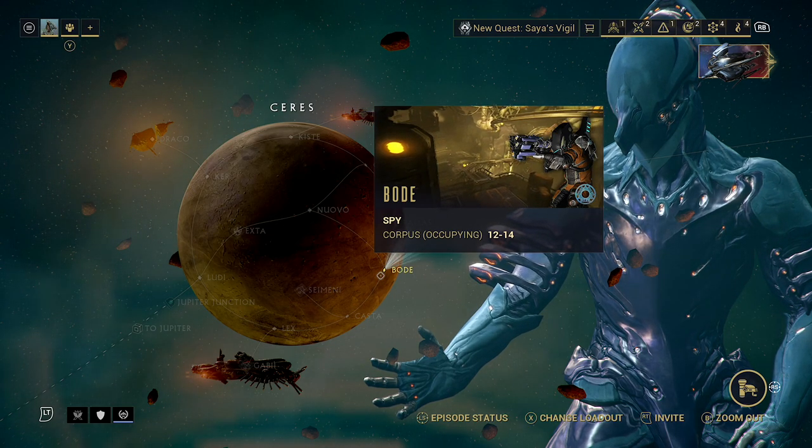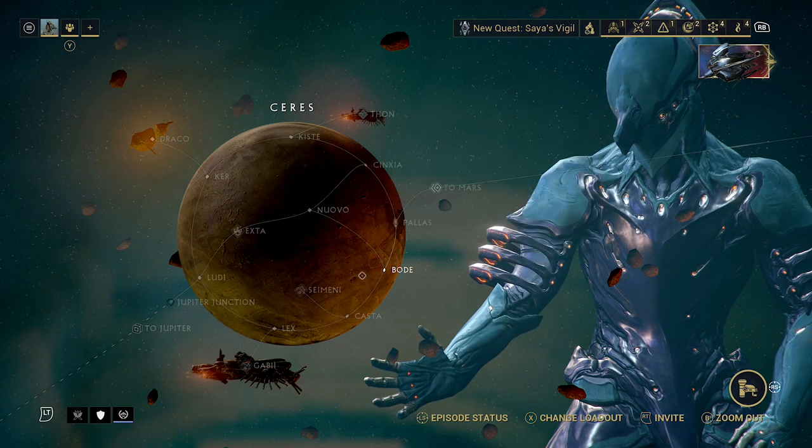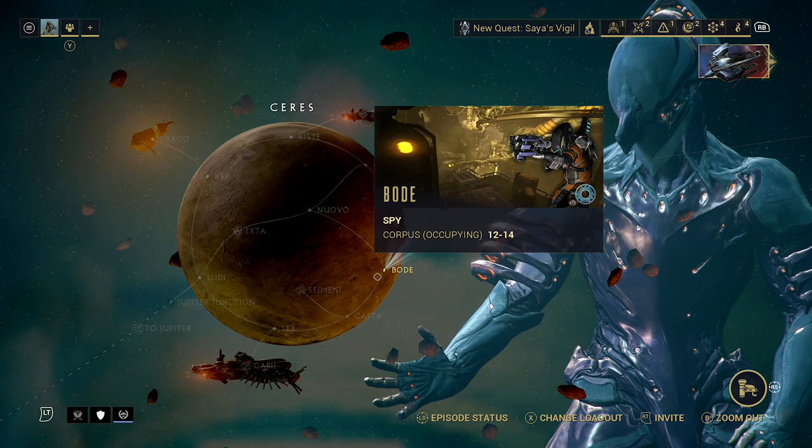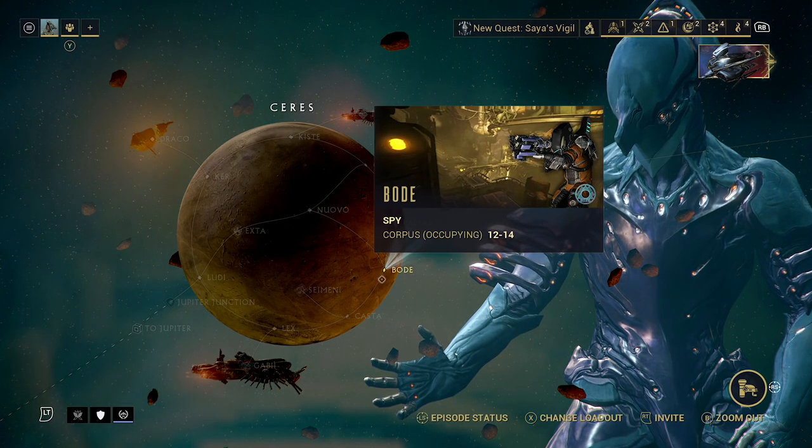Each of those mods has a 5.6% chance to drop, with the Relics all having 11%. So you'll probably get a lot of Relics doing this. But the two mods are quite important, so it's a good idea to grab them — you'll want them eventually anyway.